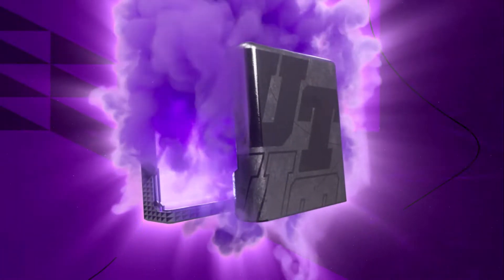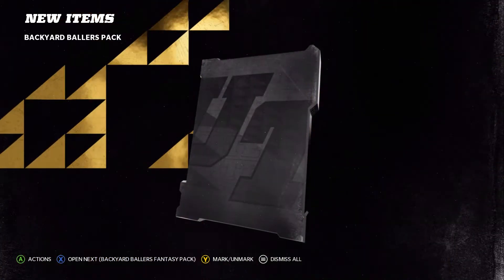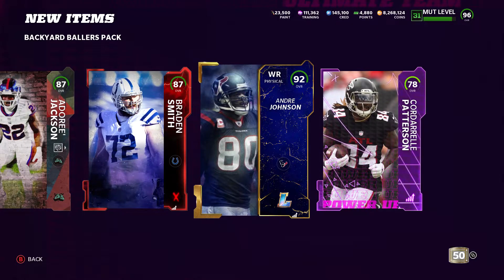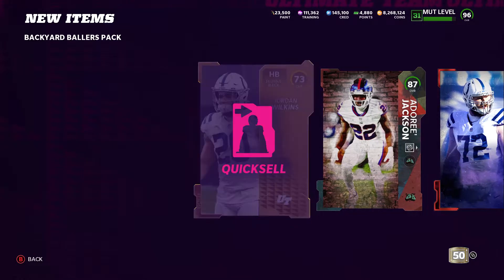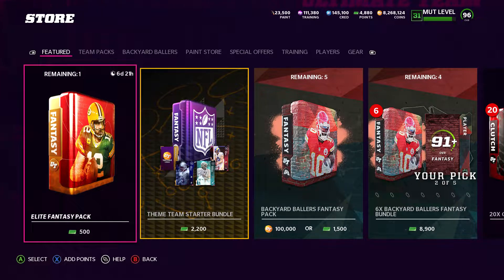1,050 points. Let's open the Backyard Ballers Pack first — I think this is the cheaper one, just you get what you get. We got a pretty decent pack. 92. This Patterson Power Up, I think, sells for a decent amount of coins, and we got a couple things there too. So very nice. I might hold on to that 87 because we can put them into that 90 Power Up.